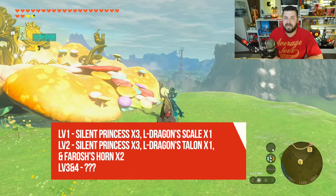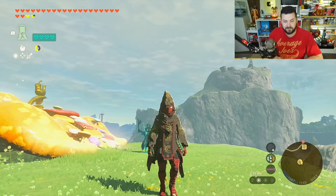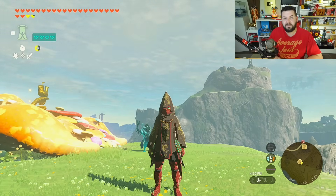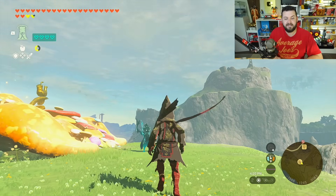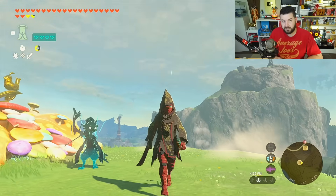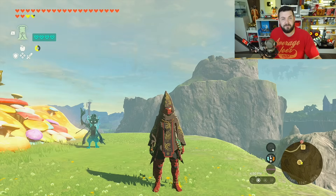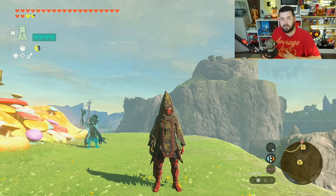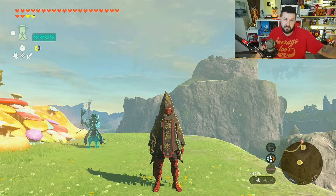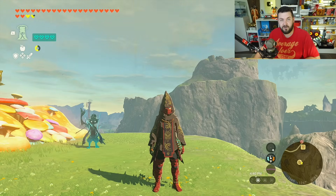And that is how you get the Depths outfit as well as the Dark Link outfit in Legend of Zelda: Tears of the Kingdom, along with all the Bargainer Statues and everything else they sell. If you found this information helpful, hit the thumbs up button below. If you want a guide on where to farm poes so you can buy these outfits, let me know. If you're new to the channel, consider subscribing and turning on notifications. Until next time, Austin John out.